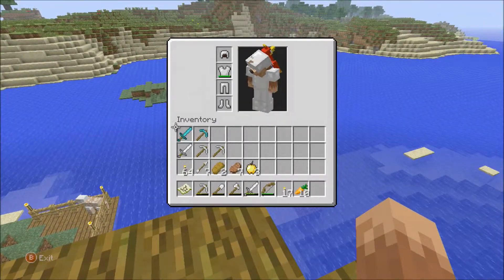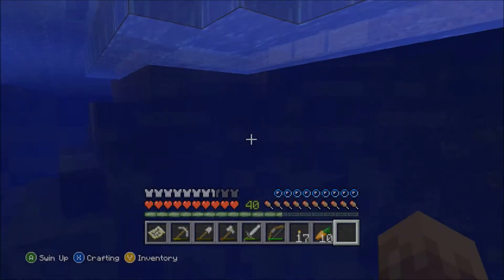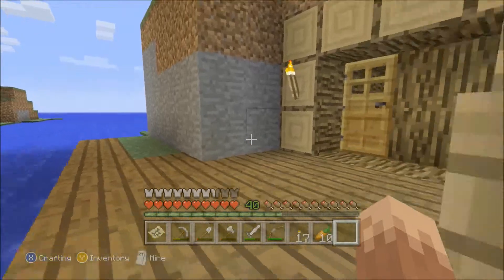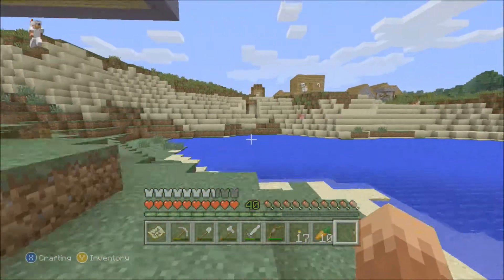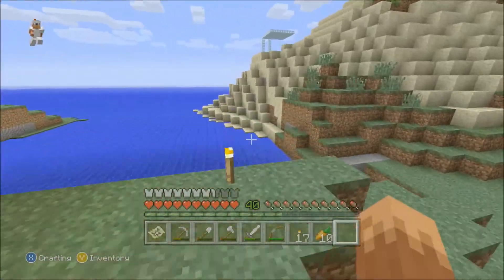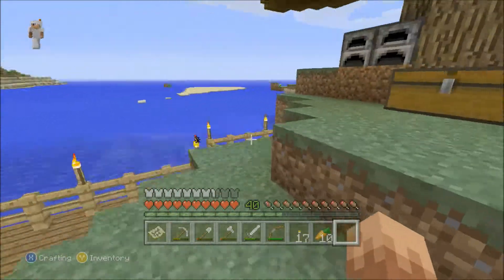First off, I've got a couple of diamond tools there, so I found some more diamonds. I had a horse but he despawned. I put the diamond armor on him because I found the saddle finally. And I found some slimes, so I was able to make some leads.